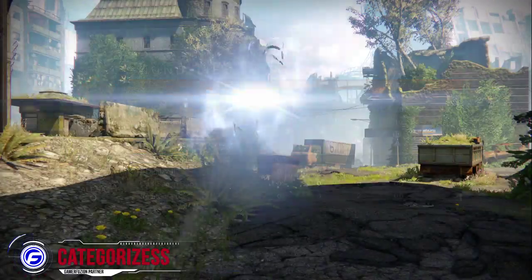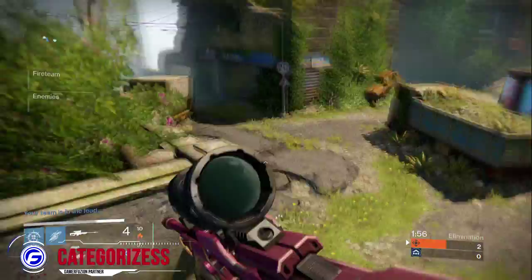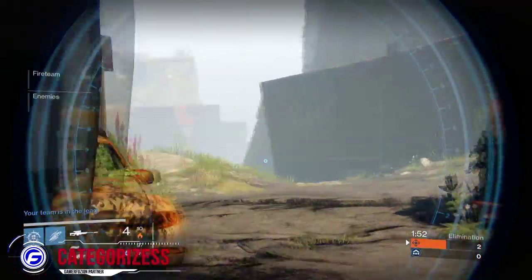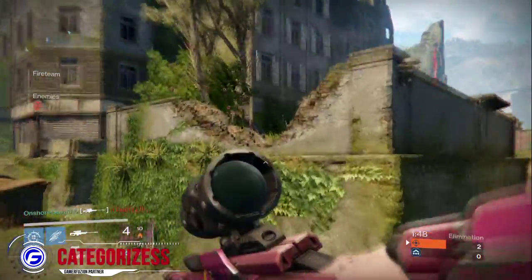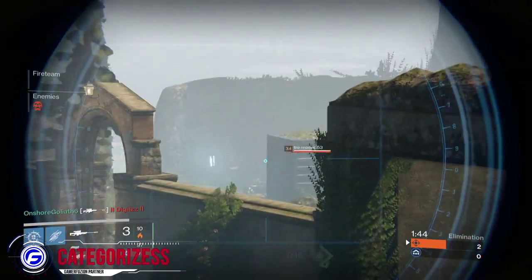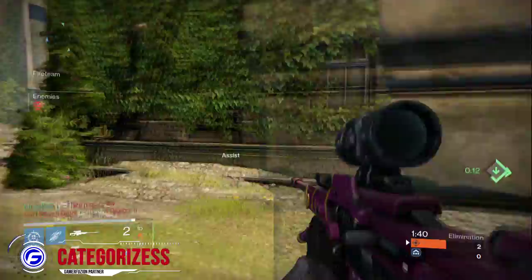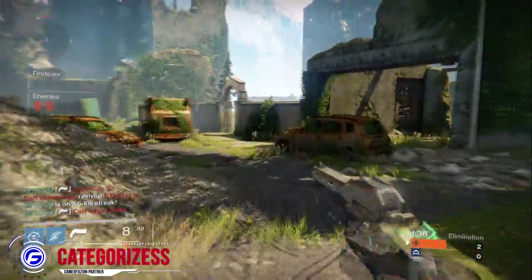For those who don't know, a hit glitch is where you use a position to your advantage where only your head can be seen, but you can still shoot your gun even though only your head is visible. Here's the hit glitch I was talking about earlier, and it is very useful for this map.